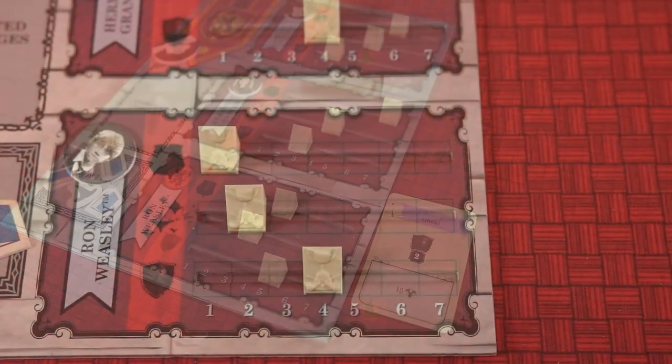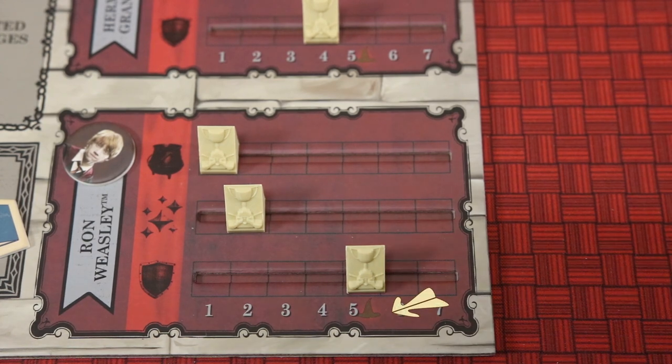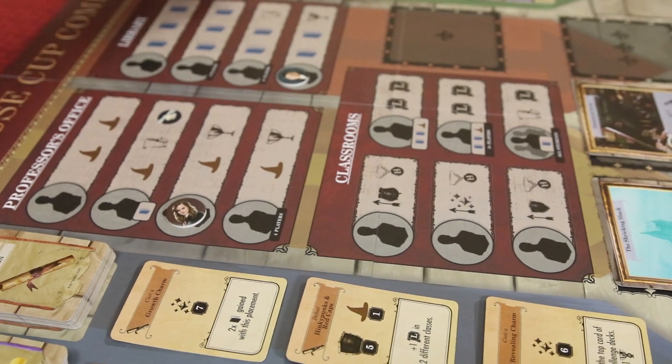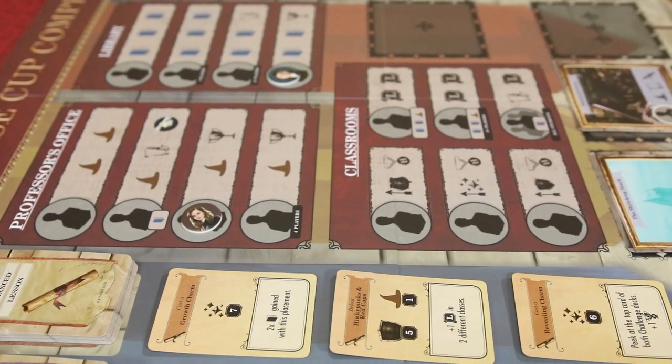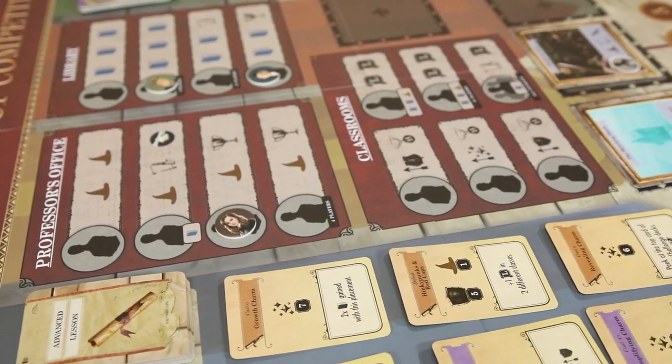Keep an eye out for your class levels — each time any class level reaches 5, you must pay a magic token, as your magical abilities are growing considerably. Players will take turns learning lessons and placing student tokens until everyone has placed all three students belonging to their house, and then the game proceeds to phase 2: challenges.